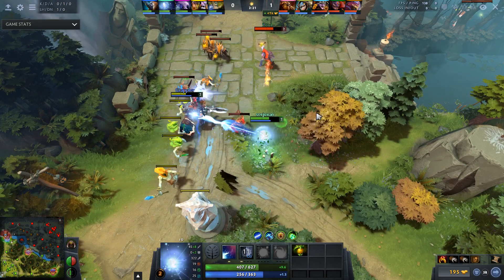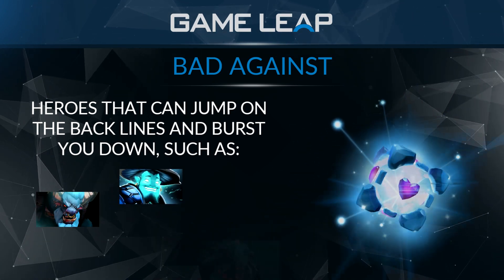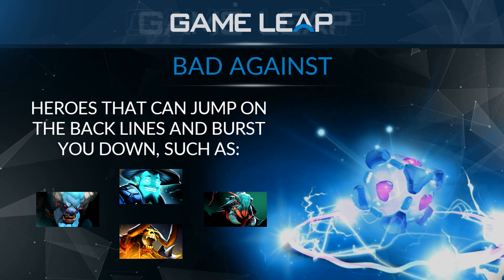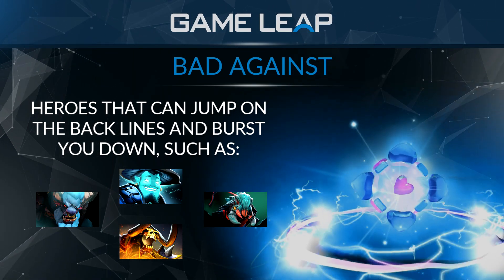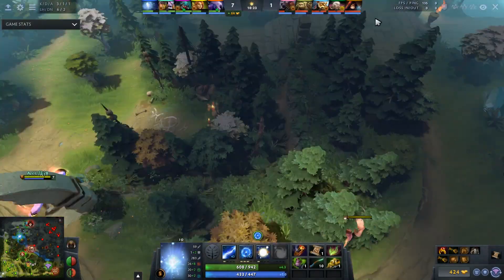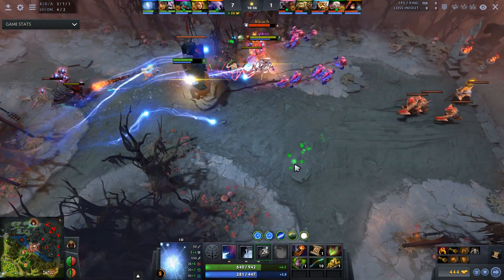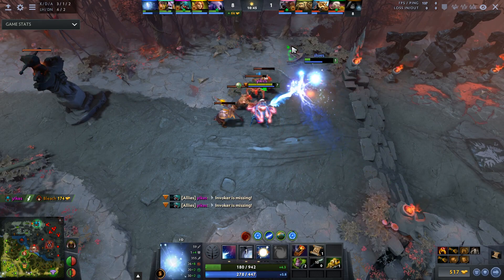Heroes IO is bad against are those that can jump into the back lines. Spirit Breaker is particularly annoying — he has unobstructed charge, connects with a stun, and has a follow-up bash at level six. Storm Spirit can zip from anywhere on the map and inflict insane damage. Weaver and Clinkz are invisible or semi-invisible heroes with high movement speed and heavy right-click damage that can just blow IO up quickly if he doesn't have a Ghost Scepter.